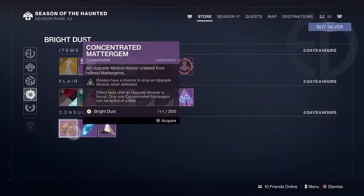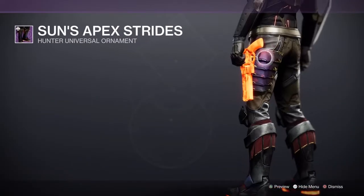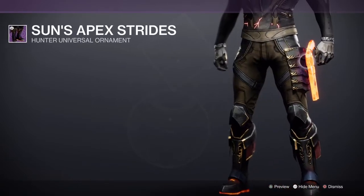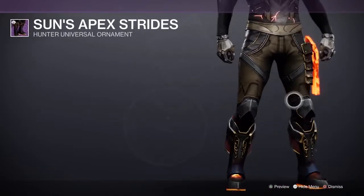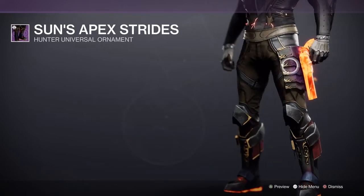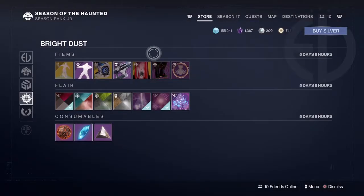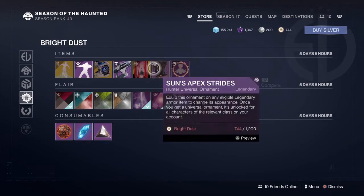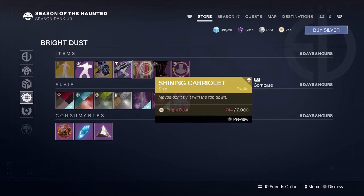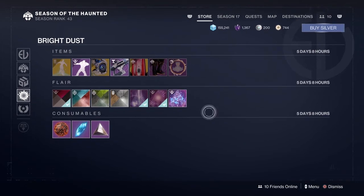And lastly for the Hunter, the Sun Apex Strides — holy shit, that looks dope! There's a golden gun on the side, that looks really cool. Damn, I'm poor, otherwise I'd buy this straight away. Got a lot of grinding to do. That was cool for this week's Destiny 2 store — a lot of good things for sale. If you're like me, go do some grinding for bright dust. If you enjoyed the video, please leave a like, subscribe so you don't miss out on any weekly content, and I'll catch you on next week's update. Thanks for watching.